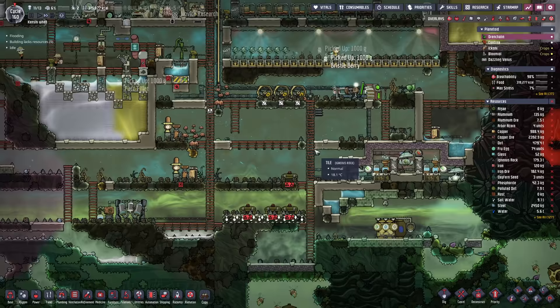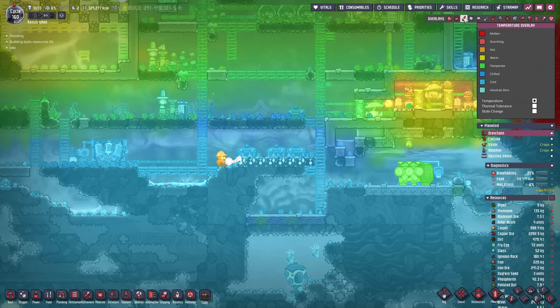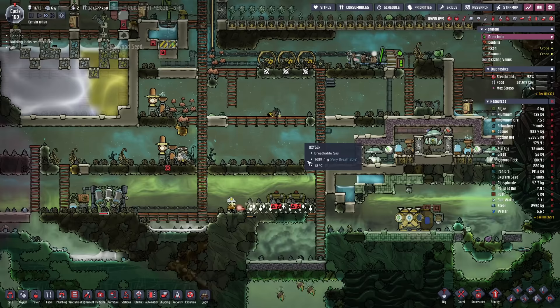Oxygen is going to become a problem. We have 13 duplicants but we're only providing enough oxygen for 10. So it's time we put in another electrolyzer setup. I'm thinking we'll throw it in down here, right on top of this coal biome to make sure it's nice and chilly oxygen. It should help counteract the oxygen over here which is starting to get a little bit warmer - it's 20 degrees, it's fine for now. But we should do this while we've got the time.